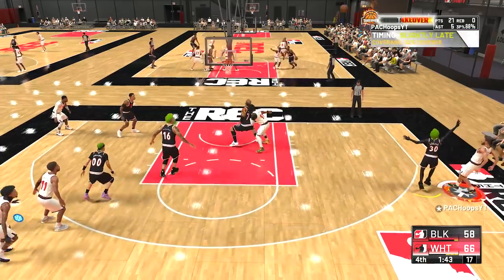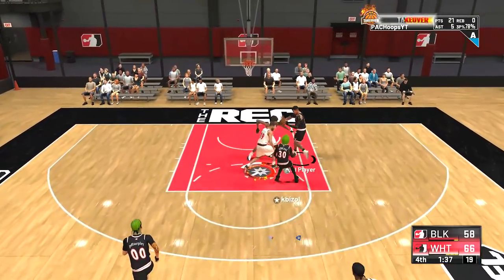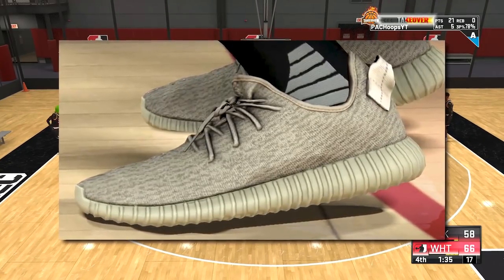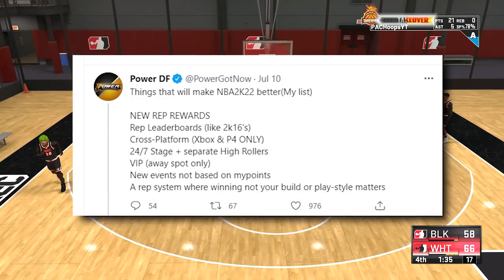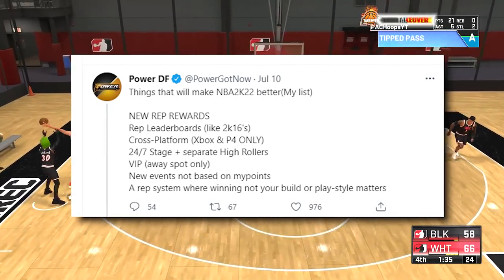I'm going to say something — we can say all we want about Ronnie, but Ronnie never caps in 2K. The only time he said something that was a lie was twice in his entire career. He lied about Underwater Park and he lied about Yeezys — that's it. And he's saying there's stuff we could never even speculate or guess, which makes it seem like there's really brand new stuff we couldn't even imagine. Especially since he's talking with PowerDF specifically about park stuff — it seems like they're building new park features.